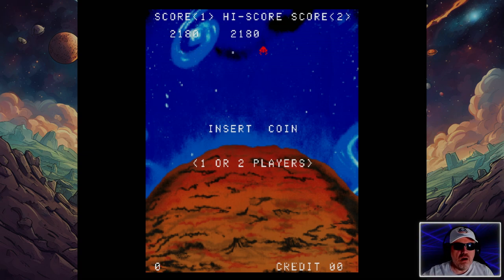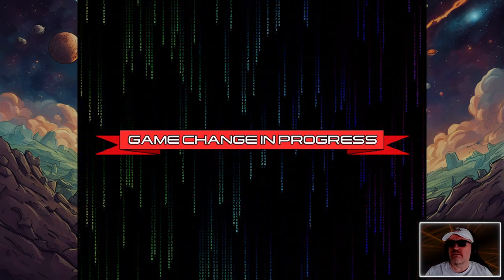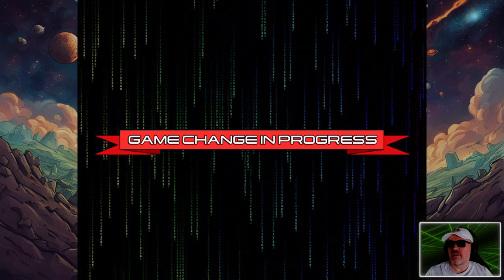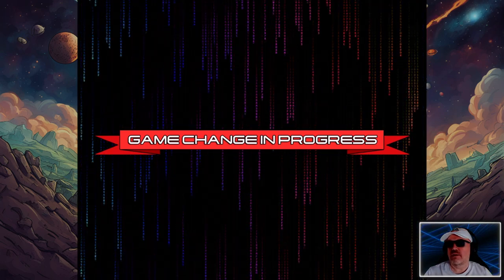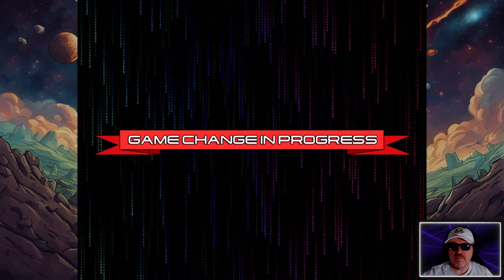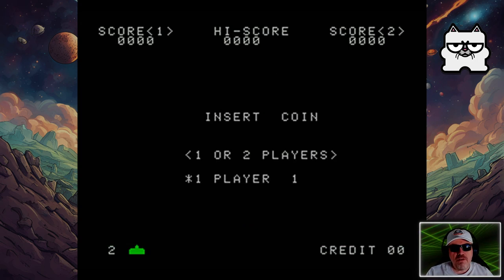We've got an intermission screen now. I am still using the MrFPGA in the background and I am changing systems — that's the beauty of it. Now we have Space Invaders, and guess what system this is on? I'll leave it a few seconds for you to guess. You might be a little bit amazed. This is the Sinclair Spectrum.